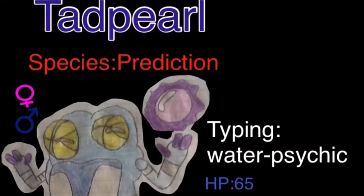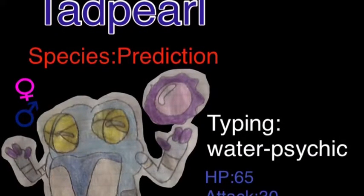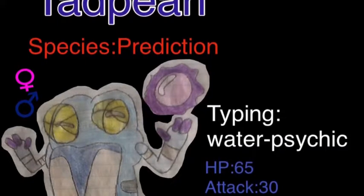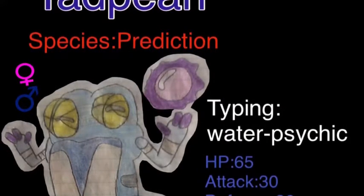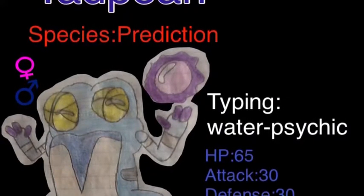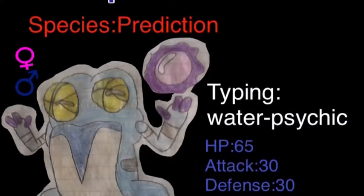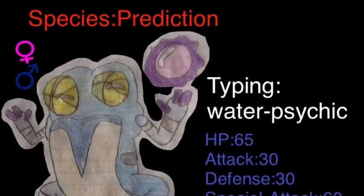It's not very good physically, but specially it is supposed to be really good. This thing cannot take Bug Bite or Spark because it will instantly faint. It's the Prediction Pokemon. I got that idea because it's basically based off of a fortune teller, using the pearl that floats in front of it to see the future. Its abilities are Drizzle and Hydration, and its hidden ability is Foretold.